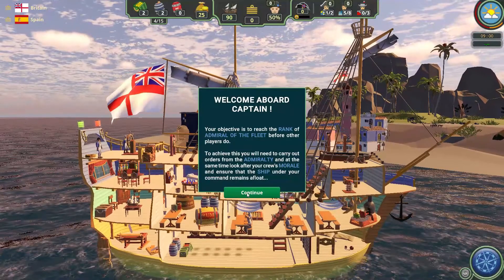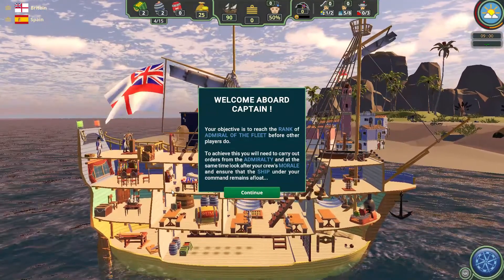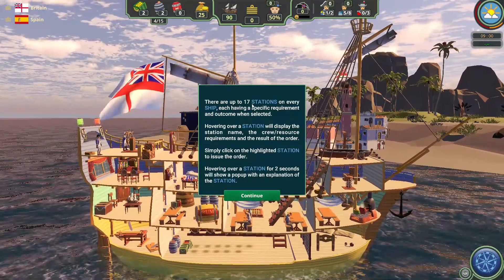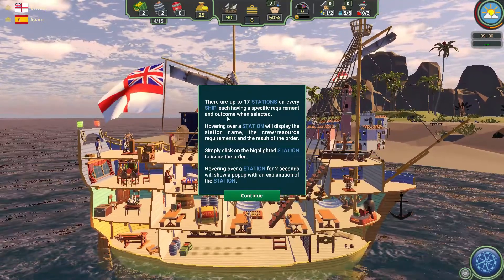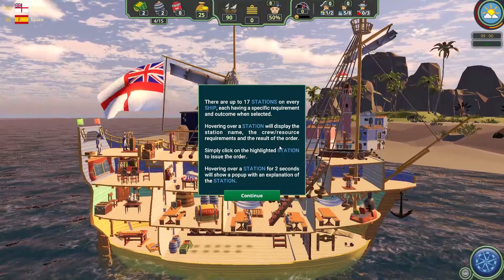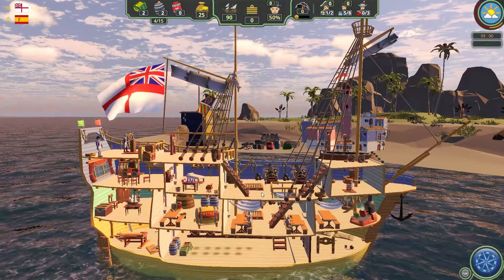It would be more of a submarine, and as we all know, submarines do not do very well — especially for the crew — if they're a little bit wooden and aren't very watertight. So let's continue. There are up to 17 stations on every ship, each having a specific requirement and outcome when selected. Hovering over a station will display the station name, the crew resource requirements, and the result of the order. Simply click on the highlighted station to issue the order.